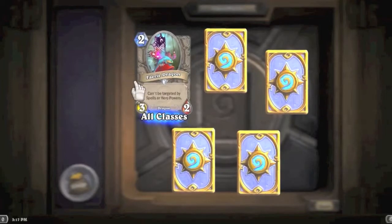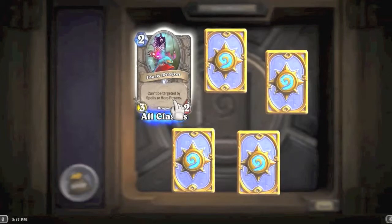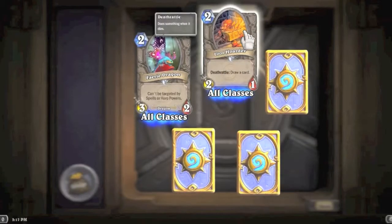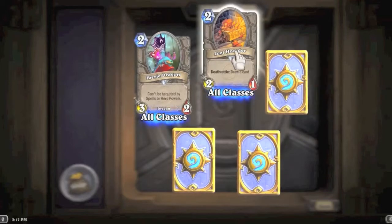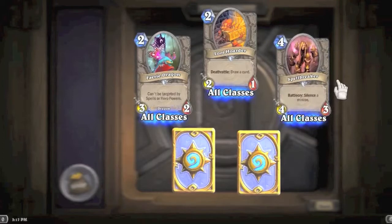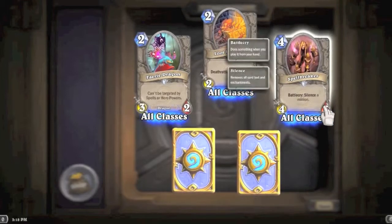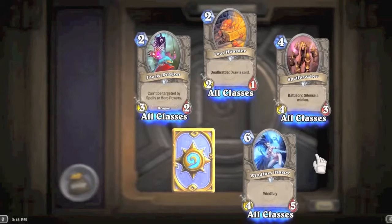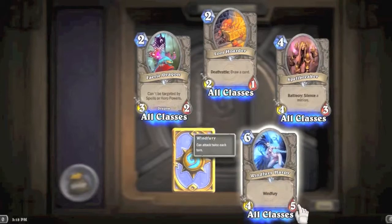Standard pack is one common, common, rare, common, common. First card: Fairy Dragon — a two-mana 3/2 that can't be targeted by spells or hero powers. That's also a downside for buff spells, but I like it as a two-drop. Loot Hoarder draws a card when it dies and is a 2/1 — I like it better than Novice Engineer. Spellbreaker — a four-mana 4/3 that silences a minion — definitely going in the deck. We didn't have any silence before, so this fills a gap.